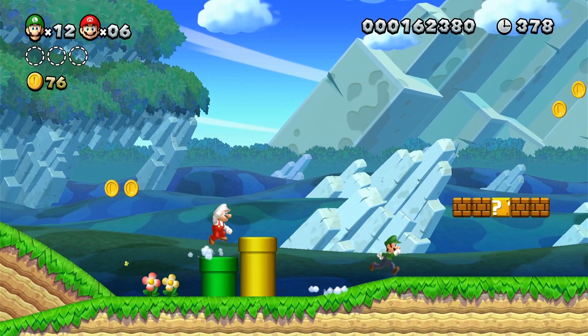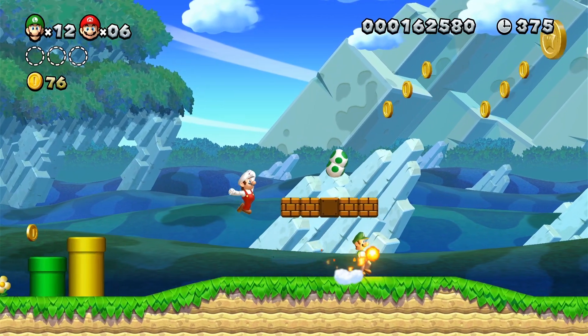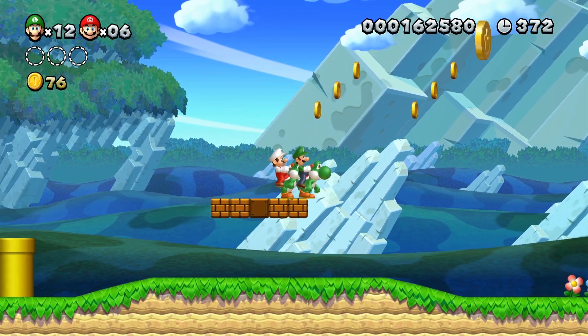As soon as you get the first Yoshi, jump on top of him and use his Waddle Jump to get up to the first Star Coin.